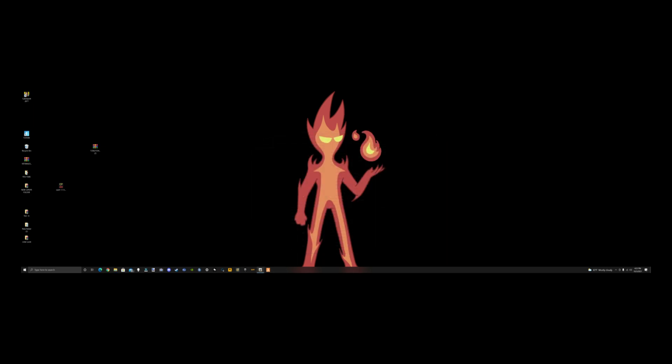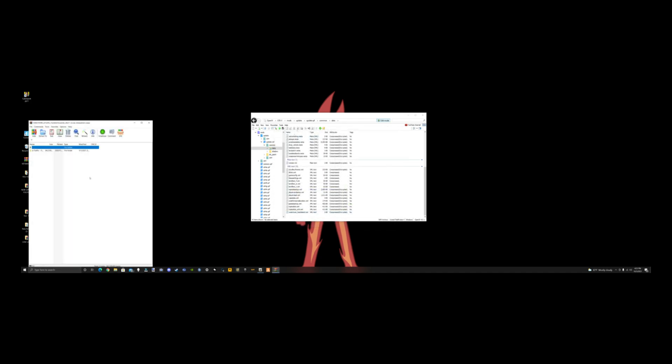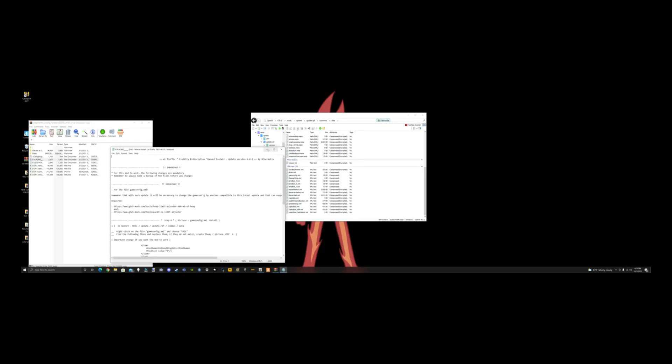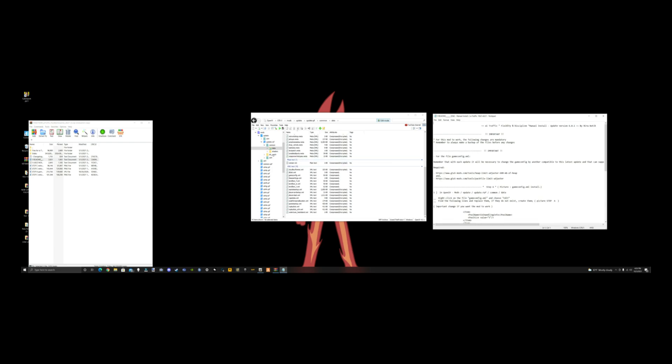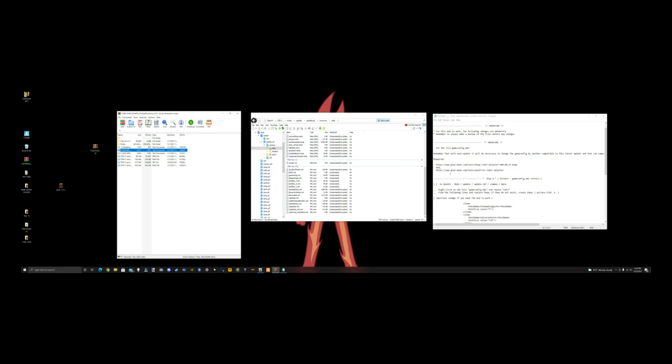Bring OpenIV back up and open the AI Traffic Validity archive. Hit AI traffic and here are your files. Open the readme so it tells you how to get there if you're ever confused. So here's your readme — the first thing it tells you is to add the Heap Limit Adjuster and the Pack Limit Adjuster, which we've already done.